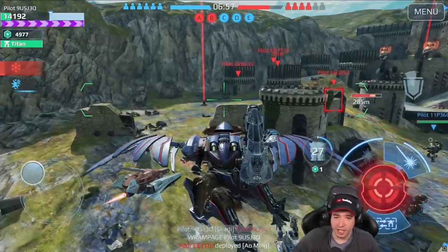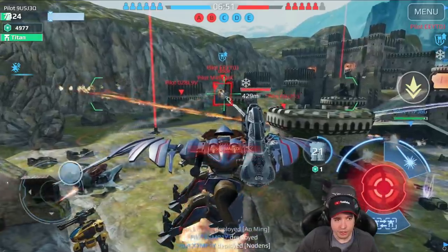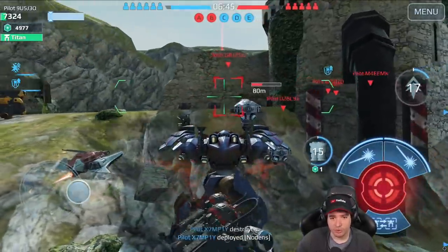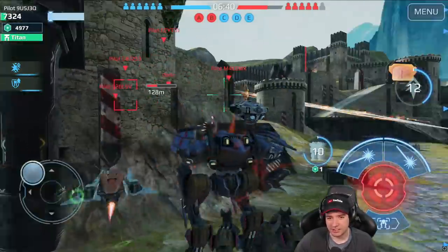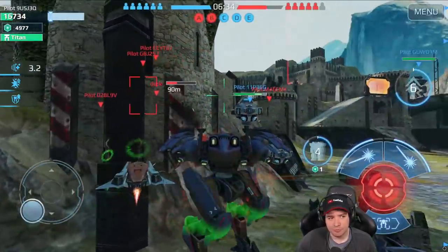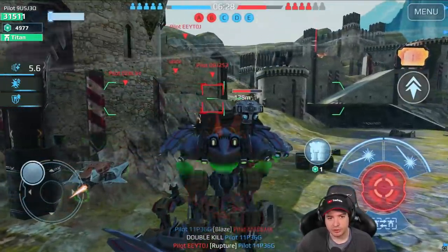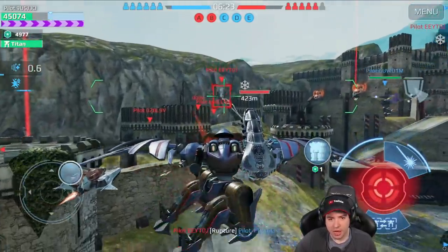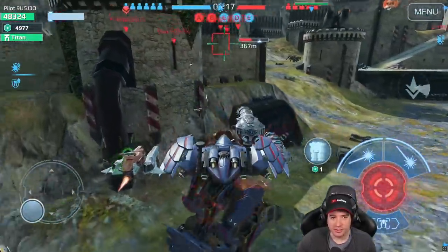The Fafnir actually gets the ability to ignore titan resistance too. It deals increased damage to titans — 200% damage to titans. And on top of that, it gets a built-in weapon against titans. I don't actually know exactly how that works, but I know it gets a titan weapon. The built-in weapon only has 350 meters range, and that's a bit of a problem, so I can't actually test it against the Ao Ming.